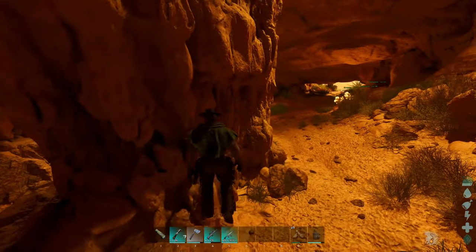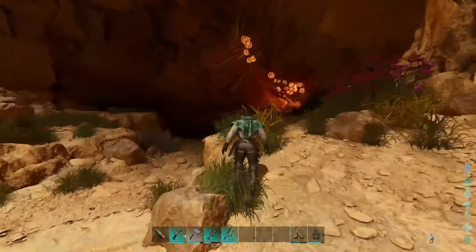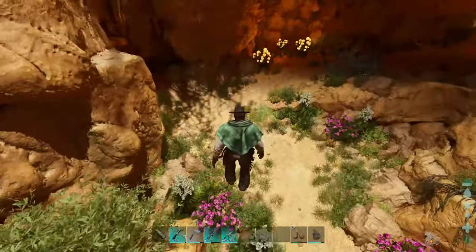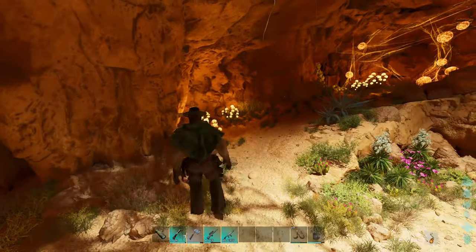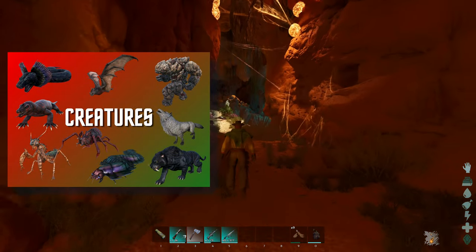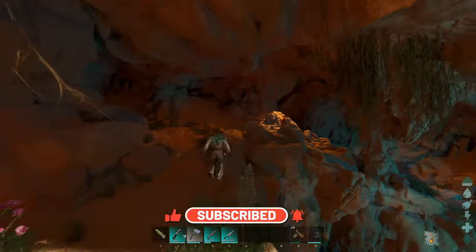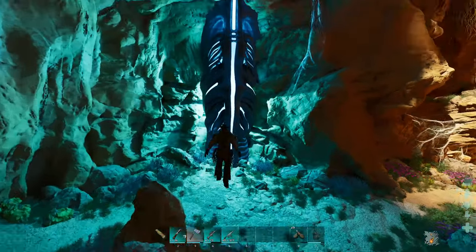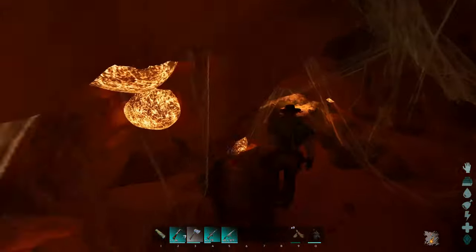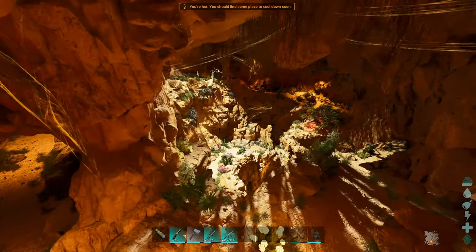I'm going to fly through this cave with god mode just to show you the location. You go straight through that gap, start heading down, and come all the way through. These caves look absolutely fantastic — they've really nailed Scorched Earth. You just follow this all the way down. There's obviously a lot of dangerous creatures in this cave. I'll put a list of spawns on screen. This is also a Megalosaurus cave, so don't come in here at night. Keep following it around until you get to this little blue marker.